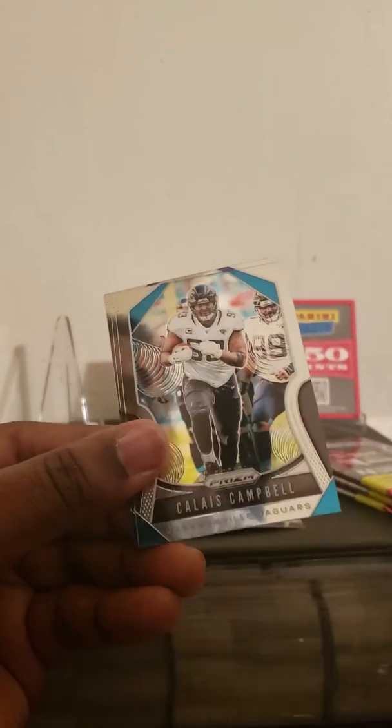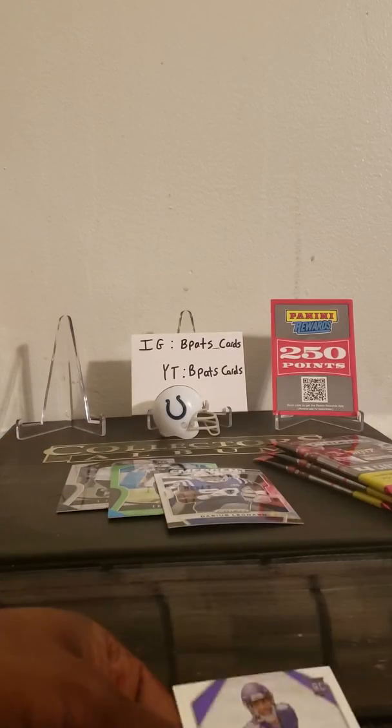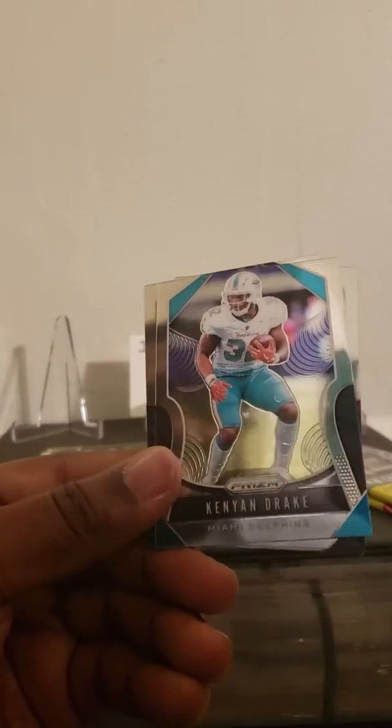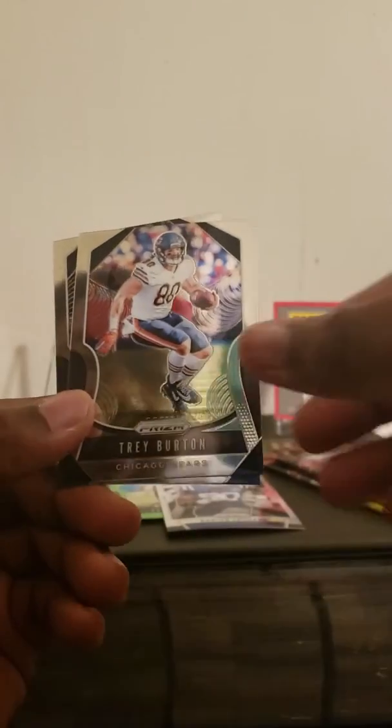Pack six: Devin McCourty, Calais Campbell, Tyler Lockett, and an Irv Smith Jr. rookie card. Let's pull a Daniel Jones base rookie card — got a Kenyan Drake, now on the Cardinals, Trey Burton, Aaron Donald, and a rookie card of Lonnie Johnson Jr. Two packs left.